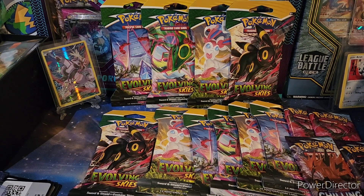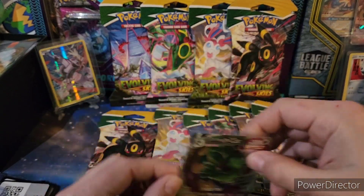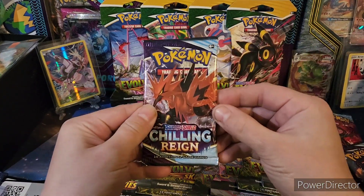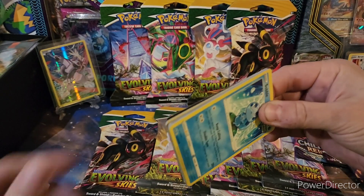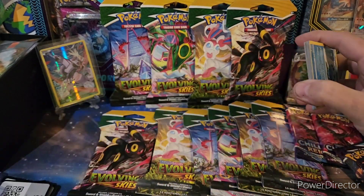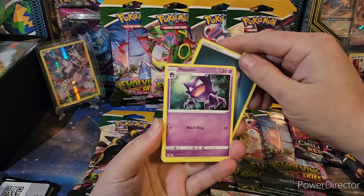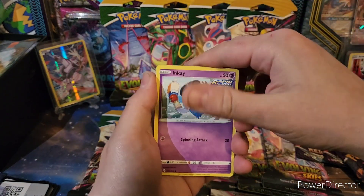Just had some sleeves. I think I still need the Umbreon VMAX for Evolving Skies. But other than that, I think we have all the VMAXs for Evolving Skies. I have the Japanese Umbreon VMAX — I pulled that like three times. We got a couple Alt Arts from this set. We still need all three birds, though.